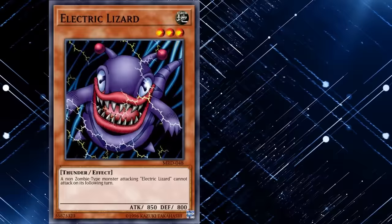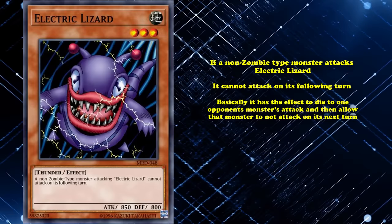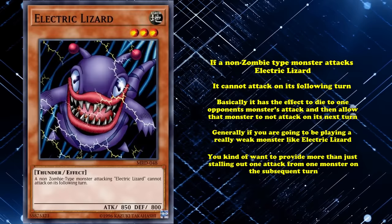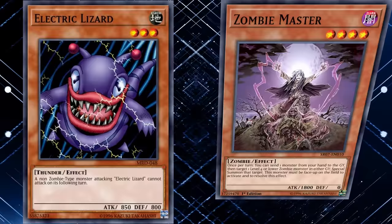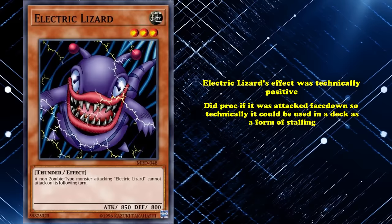At number 7, we have Electric Lizard. This is a level 3 monster with 850 attack, which has the effect that if a non-zombie type monster attacks Electric Lizard, it cannot attack on its following turn. So basically, it has the effect to die to one opponent's monster attack and then cause that monster to not attack on its next turn, which is technically a positive effect. Although generally, if you're going to be playing a really weak monster like Electric Lizard, you kind of want it to provide more than just stalling out one attack on the subsequent turn. It was also funny how it didn't work on zombie type monsters — a theme for early Yu-Gi-Oh cards where certain types of monsters had resistances to certain types of effects. Electric Lizard's effect did proc if it was attacked face down even, so technically it could be used as a form of stalling. Although, it may surprise you to hear this, but this card actually never saw any competitive play.